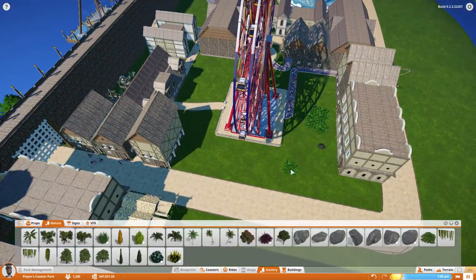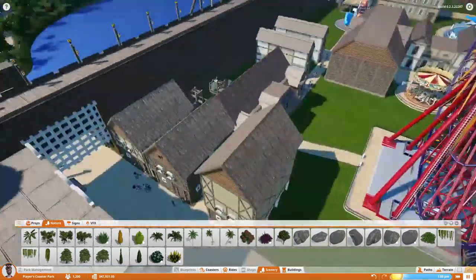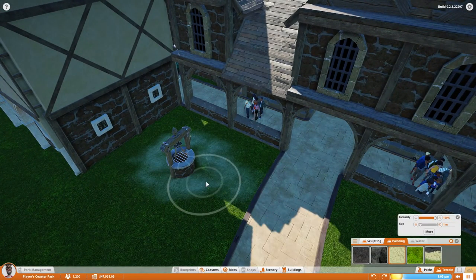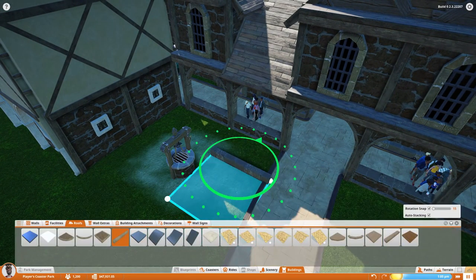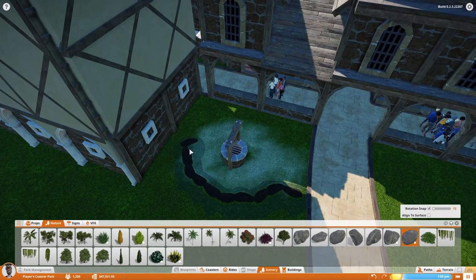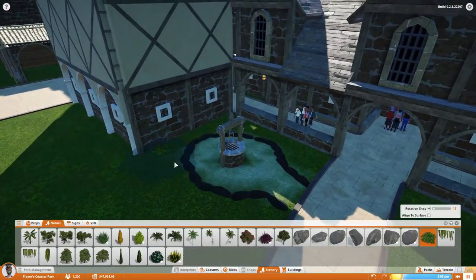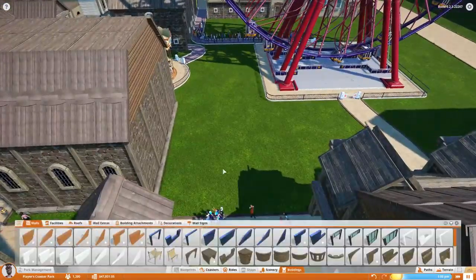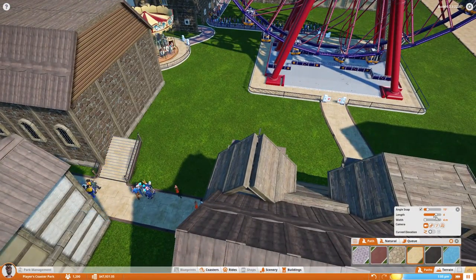It's kind of hard to build buildings underneath this area because the ferris wheel only allows you to build so high underneath it before you start intersecting the space the actual ride takes up. Over here I just wanted to make a nice little well, so I decided to line it with some rocks. All the rocks are a little too dark — in the shade they look like they're black. Maybe in the future we can get some lighter rocks.